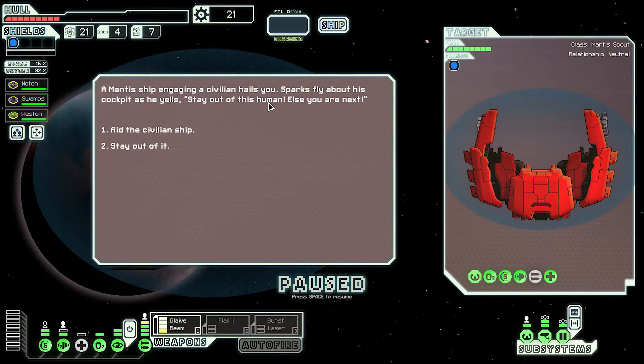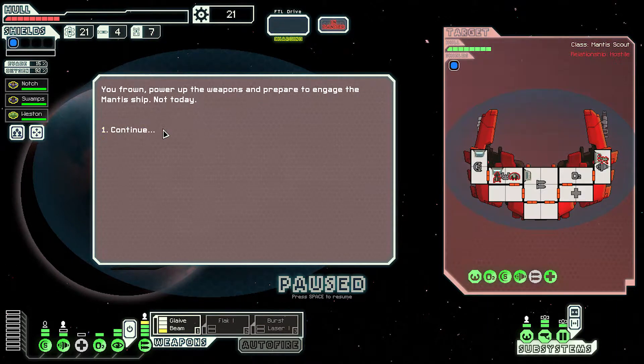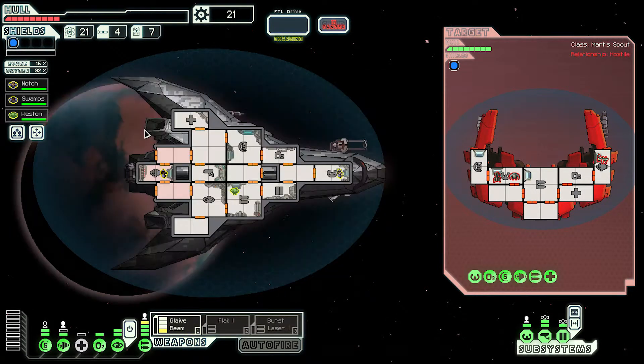A mantis ship is engaging a civilian. Engaging a civilian, it hails you. Sparks fly about his cockpit and he yells: stay out of this, human, or else you're next! Aid the civilian ship. As far as I'm concerned he should already be damaged. You power up your weapons and prepare to engage the mantis ship. Not today.